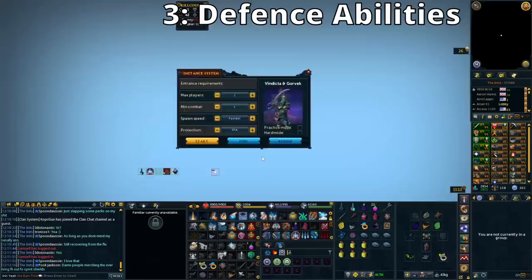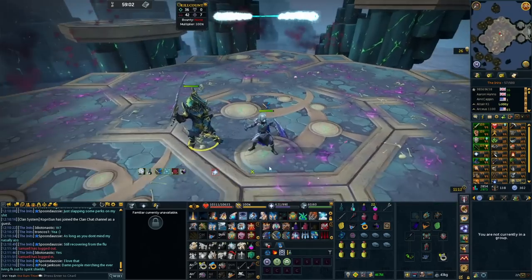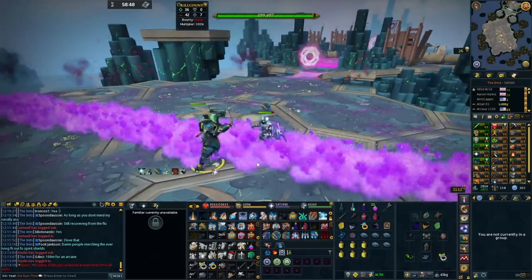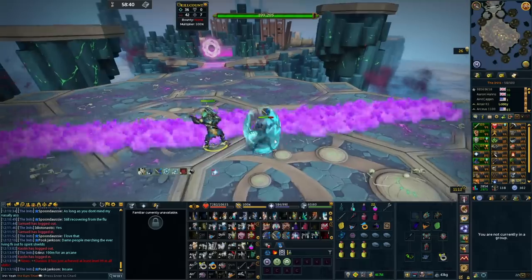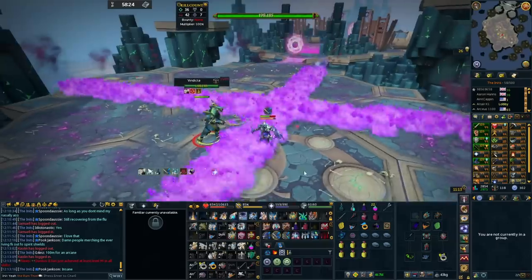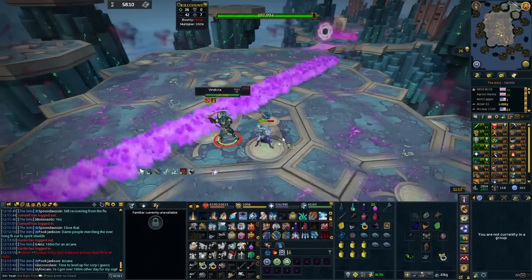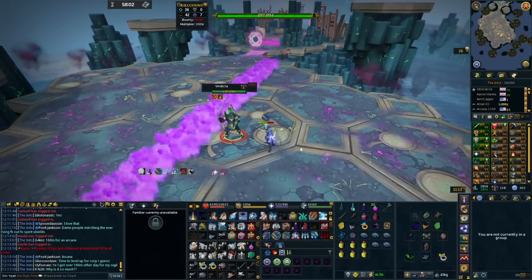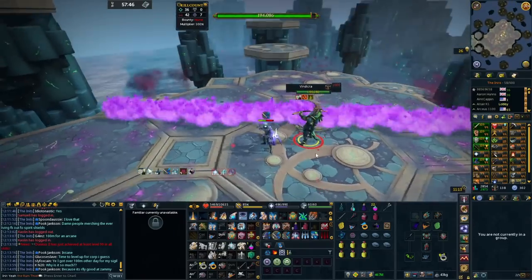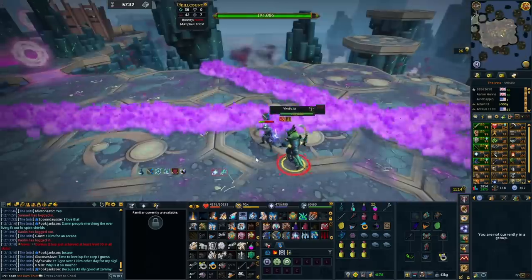The next common issue in coaching videos is defensive ability use — specifically making your food last longer so you can potentially drop the yak for a DPS familiar. Devotion and Debilitate are both great abilities you should be using regularly. If you're using protection prayers, just throw Devotion out randomly — it completely blocks all damage from the target and reduces how much food you consume. Use it situationally too, like at Vindicta to block the ranged hit while on Protect from Range.